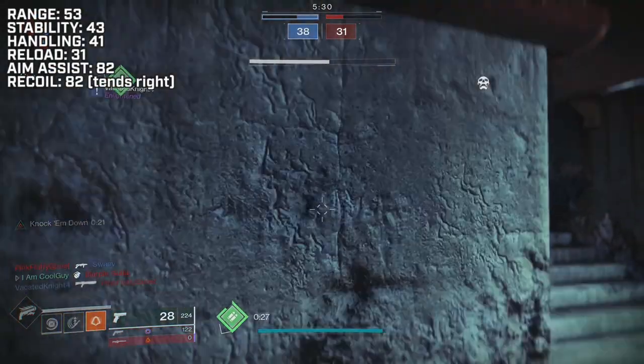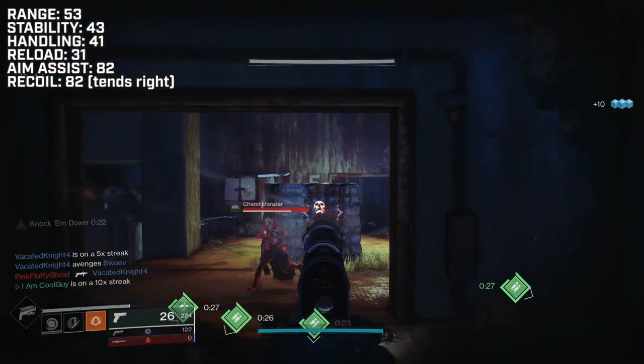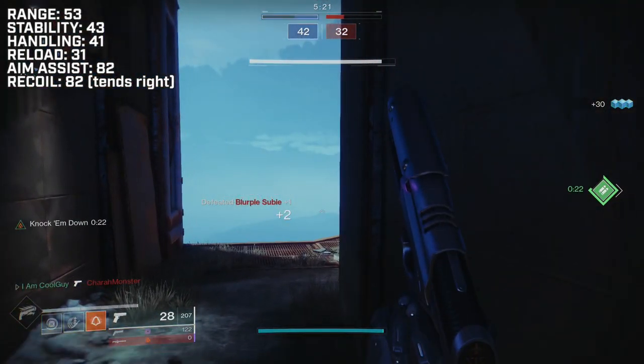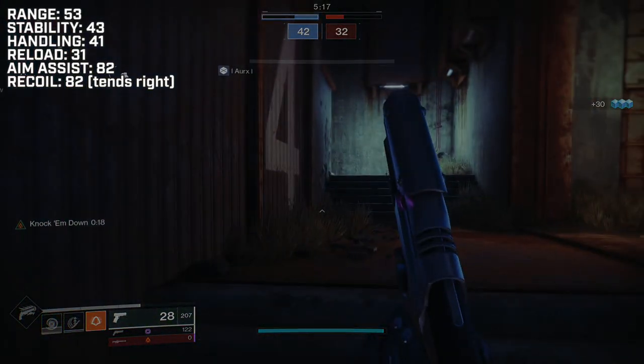I'll put the base stats on screen. There are only three aggressive burst sidearms in the game: the kinetic Breachlight and Smuggler's Word, and the energy Death by Scorn. The stats are all right in line with each other — nothing really pulls away, and the other two aren't so dominant in any category that Breachlight is considered lesser or obsolete.